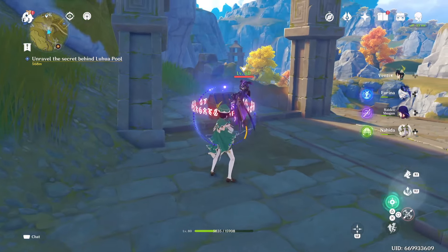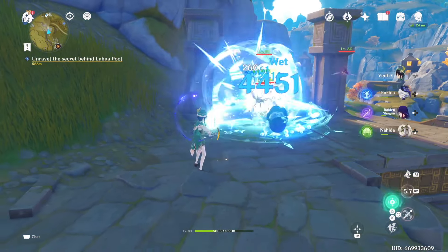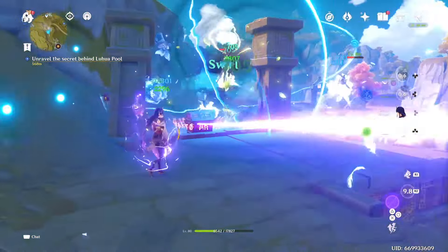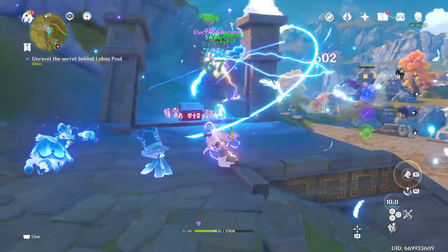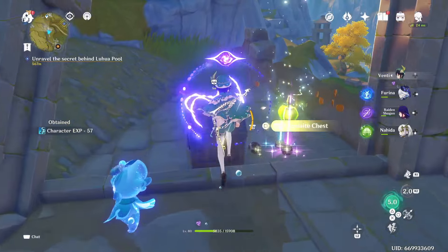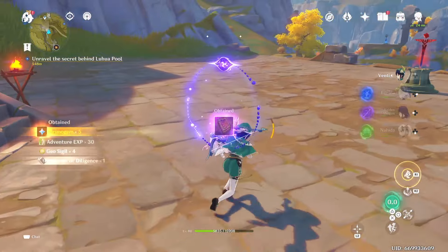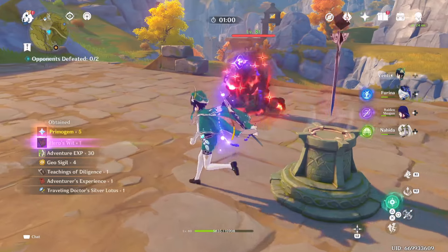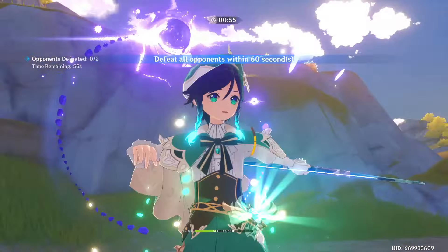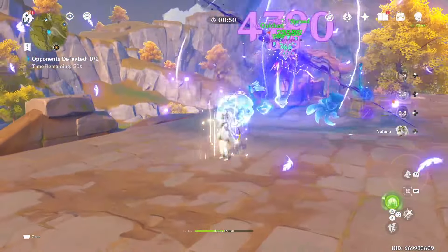Doing more exploring, getting more chests, defeating more enemies, and farming Ruin Guards since there are a lot of them in this area. We want to improve Nahida's damage as much as possible in the shortest time. After we build her, I'd like to test her in the Spiral Abyss with two characters per side and see how that performs.